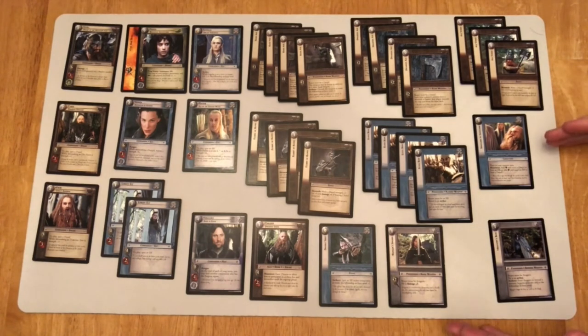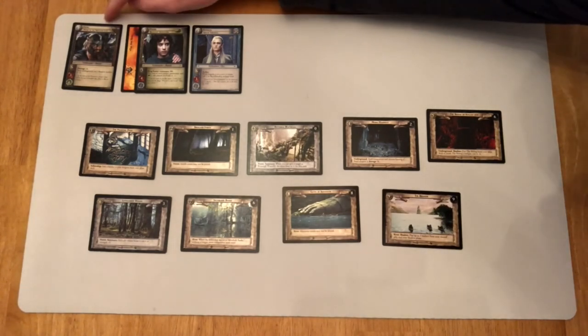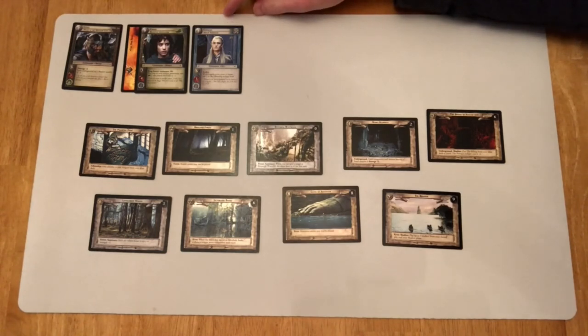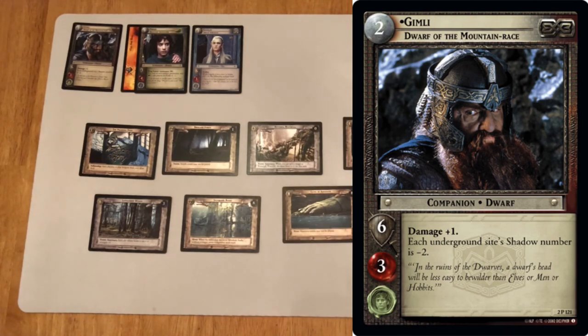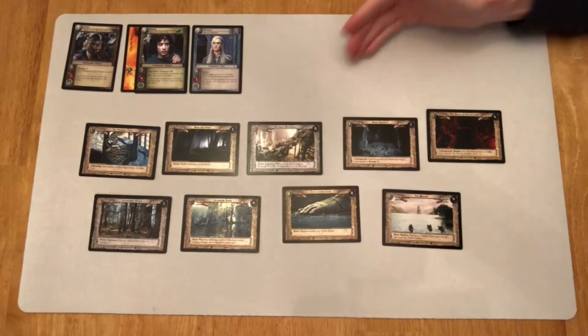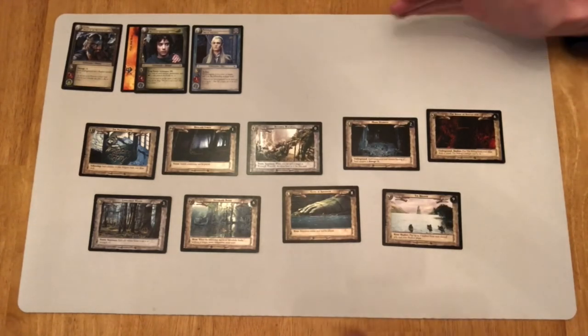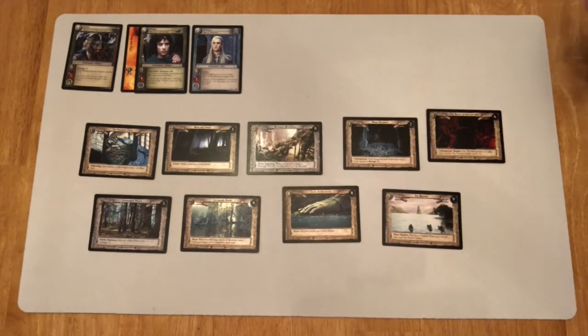These are all from series one through three. Because this deck is from the Fellowship block, all of the sites on the adventure path are from series one through three. Specifically, because we have this copy of Gimli and this copy of Legolas in the starting fellowship, the sites are trying to take advantage as much as possible of being either underground for Gimli's text, or being a river or forest for the sake of Legolas's text. You actually want your opponent to go first so that you can then play your own sites and get full advantage of both Gimli's and Legolas's game text.